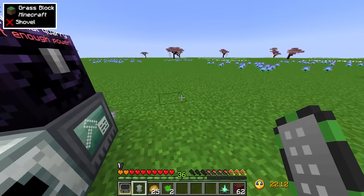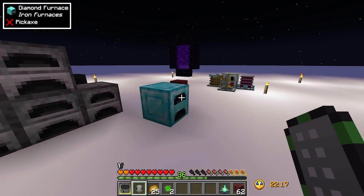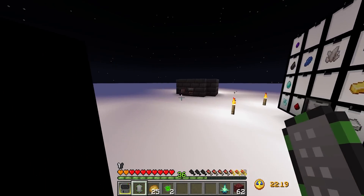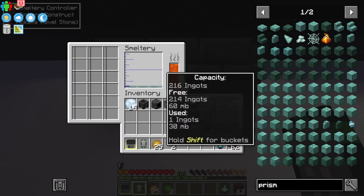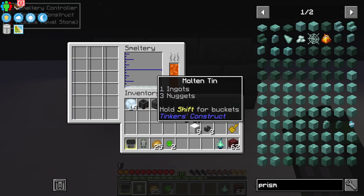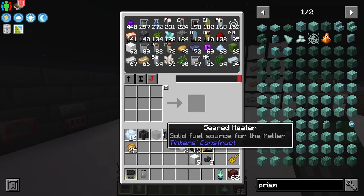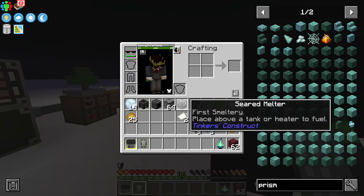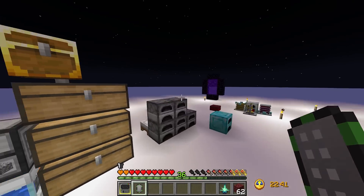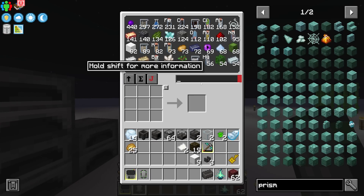Let's head back to the overworld and finish setting up our smeltery. Basically now we can put raw metals into the smeltery to get 1.3 molten versions of that metal. From there we need a casting table, which means we need more seared brick — I crafted all my extra into seared blocks, but we can go ahead and make some more grout quickly.